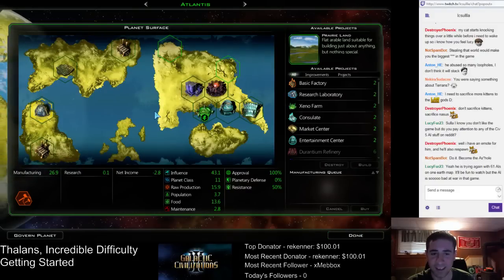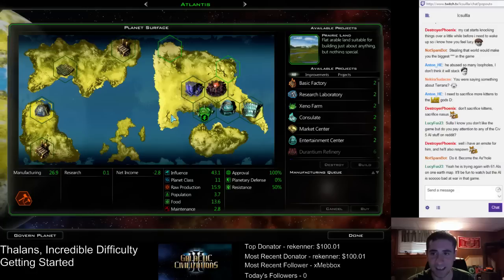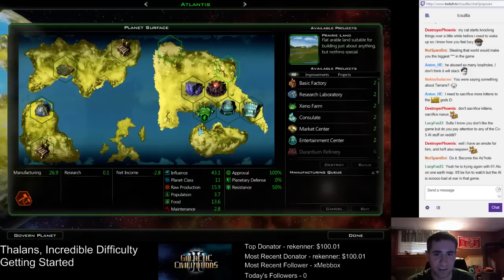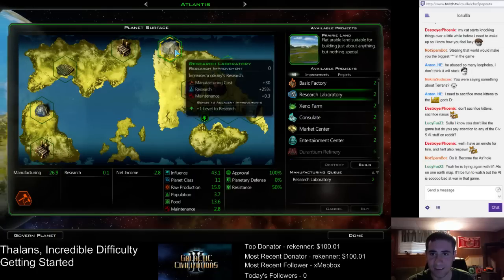Atlantis finished its missionary center. We've got a couple missionary centers now. Did we use terraforming here? Yes, we did. Get some research labs — knock those out quickly.